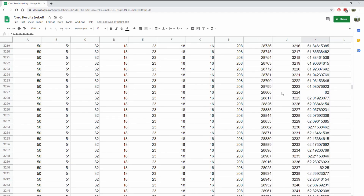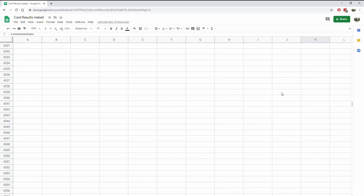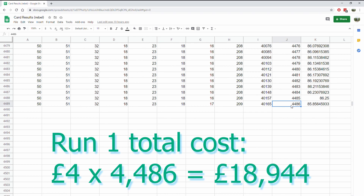We're in the thousands, which is pretty crazy. This is what the end looks like for our first run: we had 50 commons, 51 uncommons, 32 regular rares, 18 holo rares, 23 ultra rares, 18 full arts, and 17 secret rares. From our 4,485th pack to our 4,486th — that's when we finally got the last secret rare for our set, bringing us a total cost of £85 per unique single in our binder, including our common cards as well.